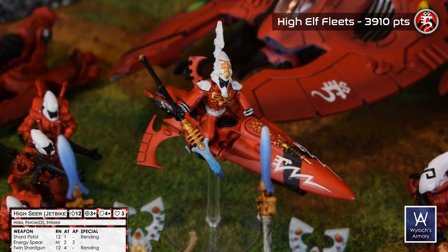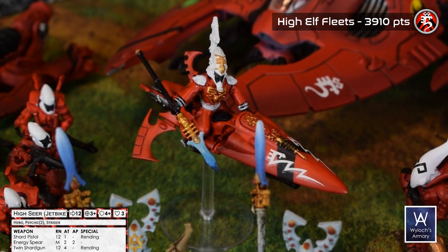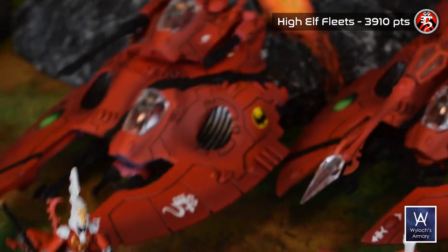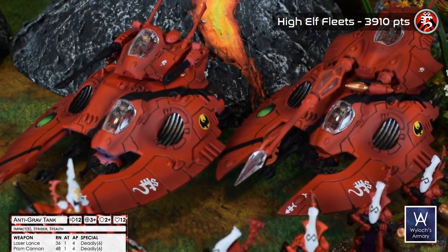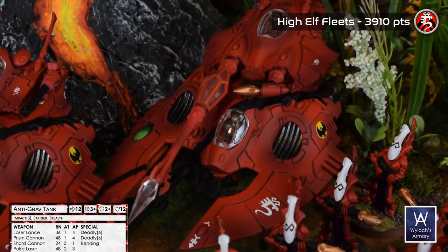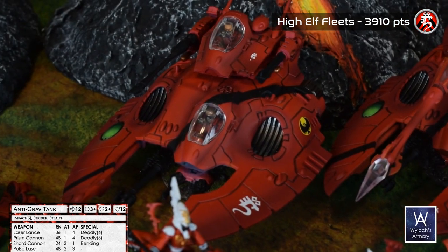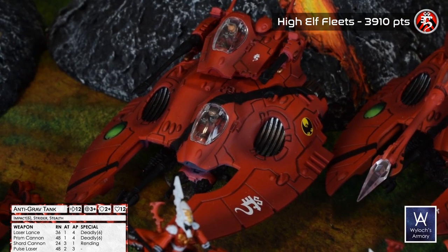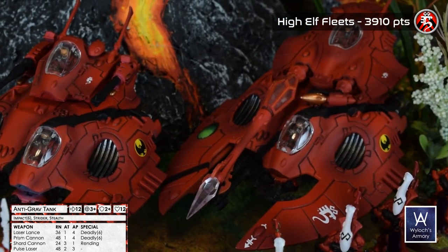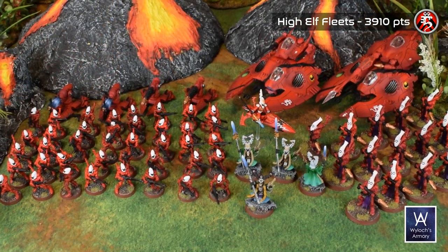The idea is to do something a little different with the High Elf Fleets relative to what we've done in the past. Finally, two anti-grav tanks — identical despite different models — counting as laser lances, prism cannons, shard cannons, and pulse lasers. Taste the rainbow. And remember to paint the pilots — don't just black out the windows. That's it for the Elves.